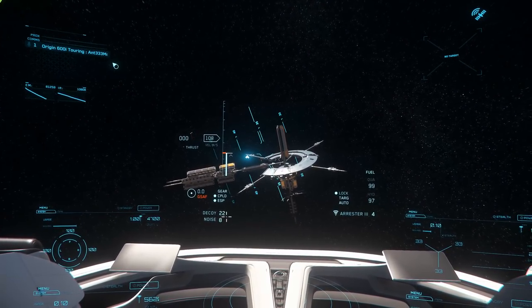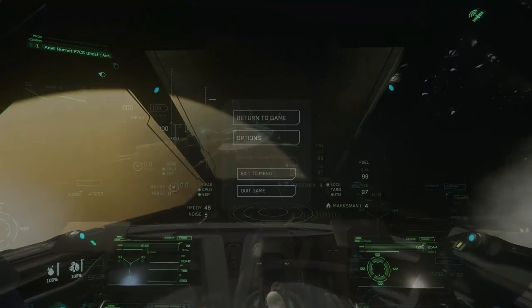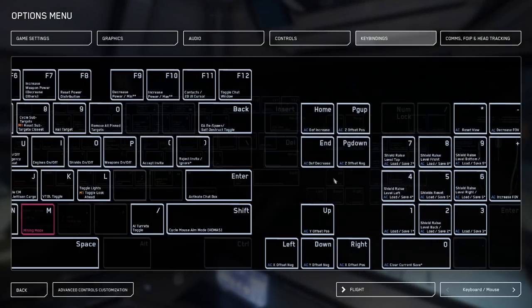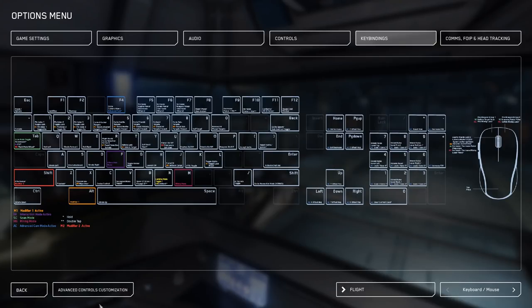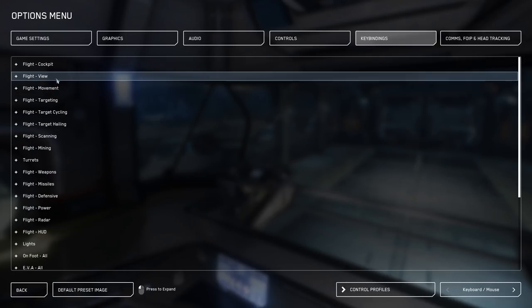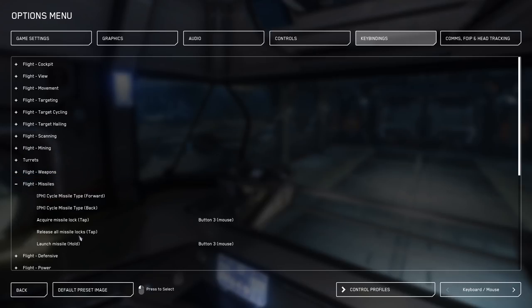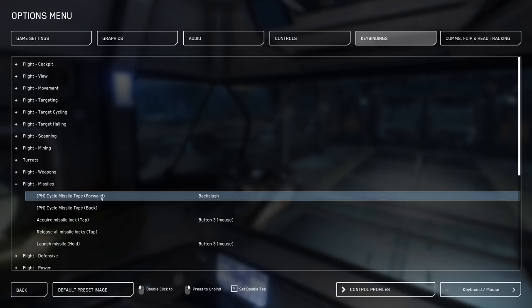There are a lot of changes to missiles in general though, so I'll probably make a separate video about how they interact with these new countermeasures. Also, you can now see what missiles you're using on your HUD, and you should actually be able to choose which ones to launch first, which is great. If you do want to swap between missiles, you have to actually bind a key in the settings right now because it's currently unbound, and the AMFD doesn't seem to work for that yet. This will probably change as it gets closer to live though.